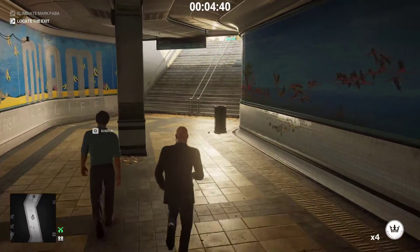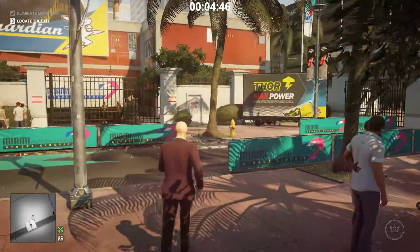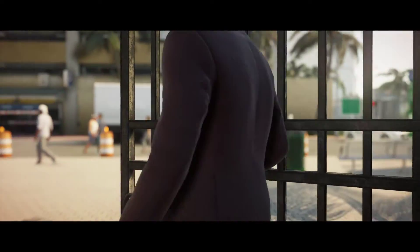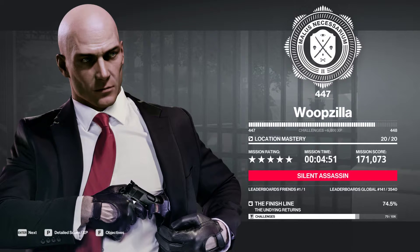Steal this guy's coin — just because we can — and head to the exit. It's just under five minutes. Not bad. It's not supposed to be a speedrun, but it's a pretty fun way of doing it. Of course, you don't need to use a big ol' sword — you can use whatever you want. Silent assassin — not bad.